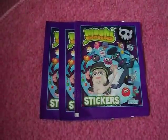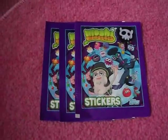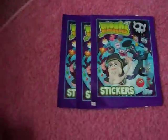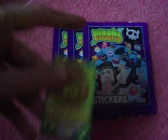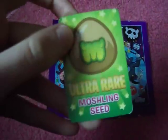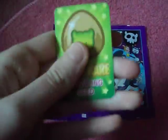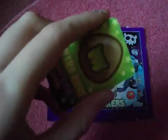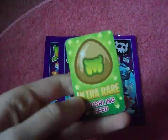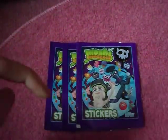I won these from Swap It quite a few days ago, and they came yesterday but I didn't have time to make a video so I'm making one today. I also got this card free from the seller and it says Ultra Rare Moshi Seeds, but I don't really know what it's for. It doesn't open up or anything, it's just a card and there's no code, so if you know what it's for please comment down below.